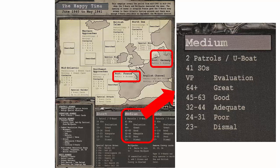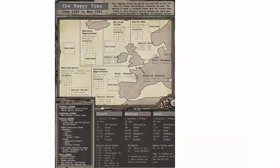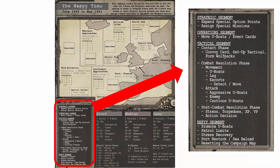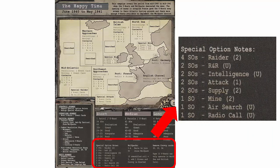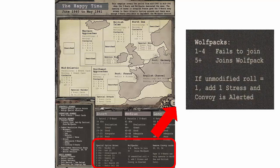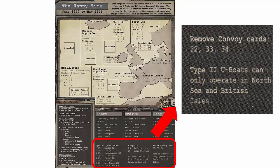This campaign sheet designates 41 SOs, or special option points. These points are spent purchasing U-Boats and special options for a campaign. The VP table shows how many victory points are needed to achieve the different levels of success. The lower left area shows the turn sequence, which you can reference throughout the game. There are a total of four segments per game turn. The campaign sheet also lists special options that can be purchased, their costs, and how many times each can be purchased. The middle section shows the die roll needed for a U-Boat to join a wolf pack. For this campaign, we'll have to remove certain cards from the convoy deck, and type 2 U-Boats can only operate in certain areas of the map.